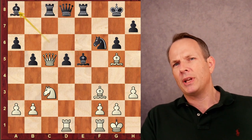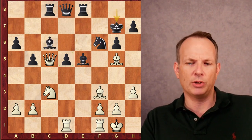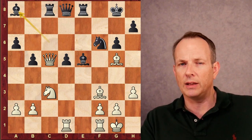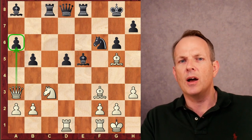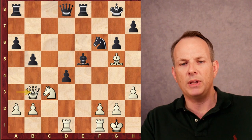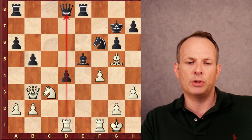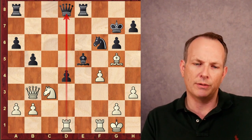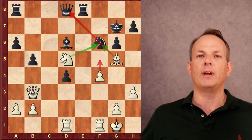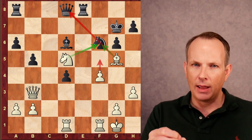Black plays bishop to e8 — this turns out to be a critical mistake, though it's a bit hard to see. A more accurate move the computer likes is king to g7, keeping things more solid and defending the knight at f6. The reason bishop to e8 doesn't work is because of this idea: Abhimanyu plays the best move, queen to a3, immediately putting pressure on the a6 pawn. Black plays d4. After exchanging bishops, queen to b3 check, king to g7, Abhimanyu plays the terrific move f4, hitting that bishop at e5. The knight cannot be taken because there is still a pin on the d-file, so the bishop has to move. When the bishop moves to d6, knight to d5 — Abhimanyu is piling on to that f6 knight.